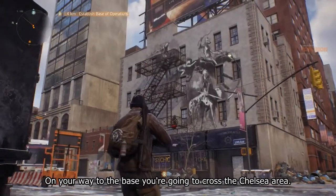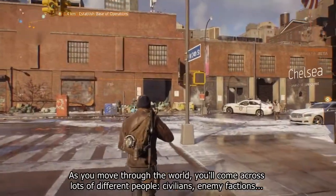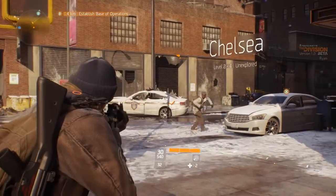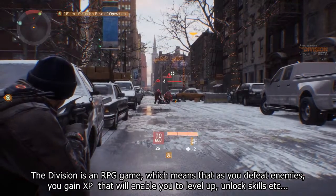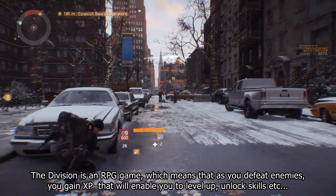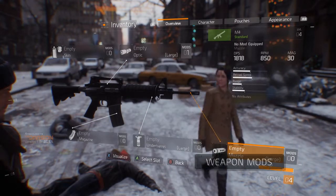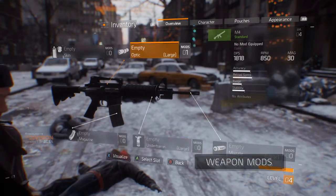On your way to the base you're going to cross the Chelsea area. As you move through the world, you'll come across lots of different people — civilians, enemy factions. There seems to be some enemy rioters over there. Let's try to take them down.